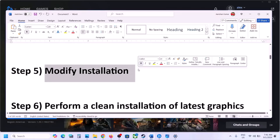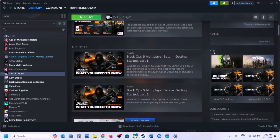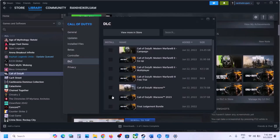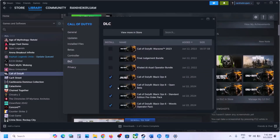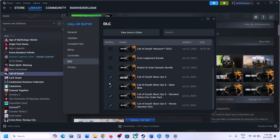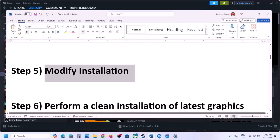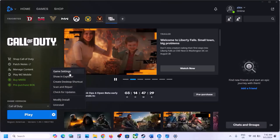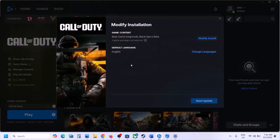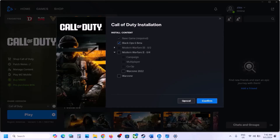The next step is to modify the installation. If you have the game on Steam, go to Steam, select the game, scroll down, click on Manage My DLC, and uncheck all non-Black Ops games. Keep only Black Ops 6 and its related content selected; uncheck everything else. Once the update is complete, launch the game and check. Similarly, on Battle.net, click on Modify Install and uncheck all non-Black Ops 6 content, then confirm and launch the game.